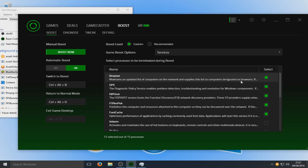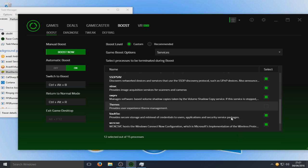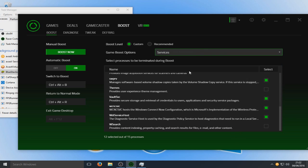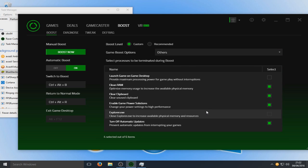And then also we have our Services. As you can see, it's automatically checked quite a few things that it recommends. And then we've got non-Windows services and others. In Others here, we've got 'Launch game on game desktop' — provide maximum processing power for gameplay without interruptions. And we've got 'Clean RAM' — optimise memory usage to increase the available physical memory. That's a brilliant feature — I remember using those features when my computer wasn't so great.